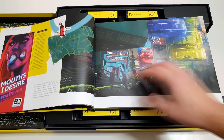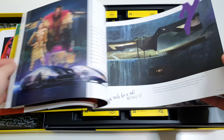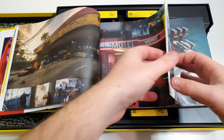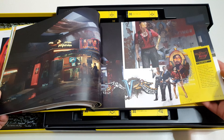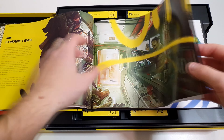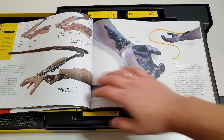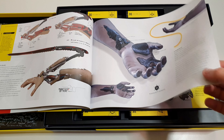Nagyon adja. Tök jó. Minden megtudhatunk, amit szeretnénk. Csomó ilyen mellék sztori is van, hogy mi, hogy alakult ki. Elképesztő. Tök jó. Karakterekről — fotók, tervezés, hogyan alakult, mi, hogy, merre, meddig — minden.